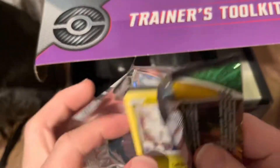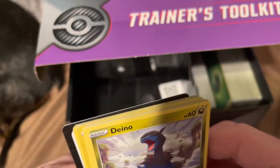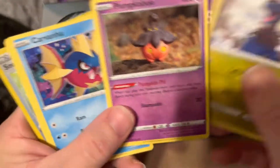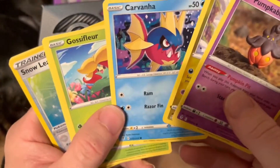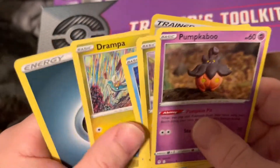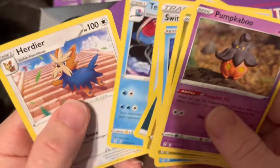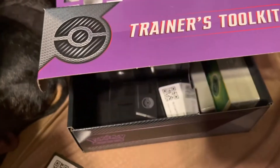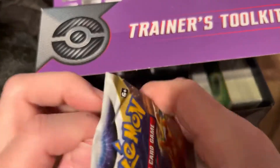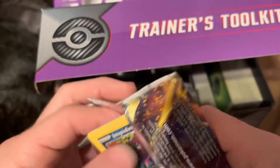So the Evolving Skies pack: we have a Dino, we have a Pumpkaboo, that's pretty good. We have a Carvanha, Gossifleur, Fletchling. We have a reverse Snowy Leafblade, Drampa, Dark Energy, Switching Cups, Tentacool, and her - all right, now we're gonna open up the Brilliant Stars pack.